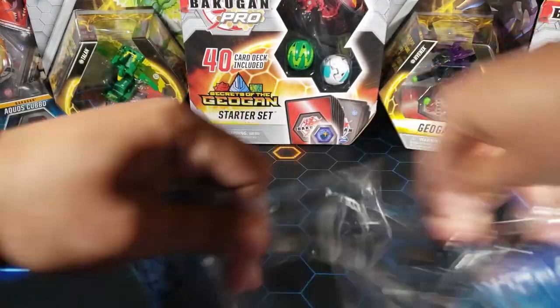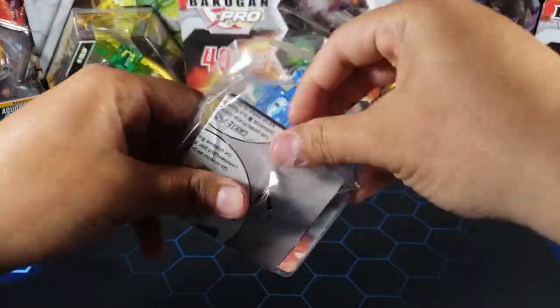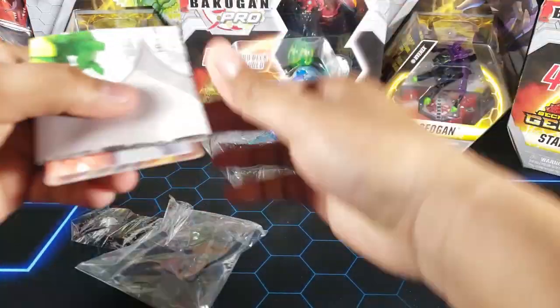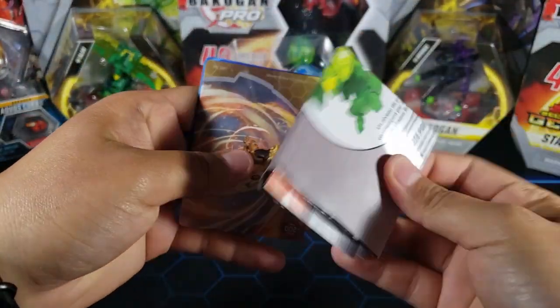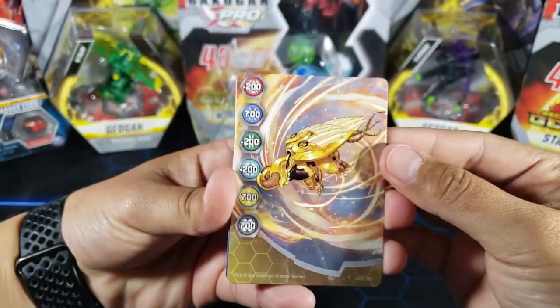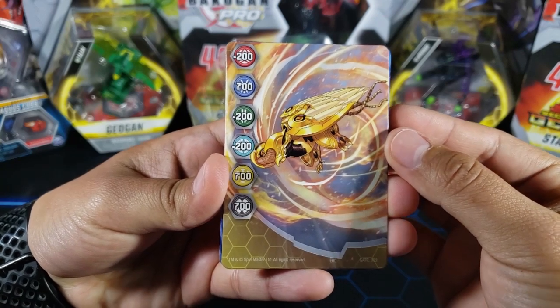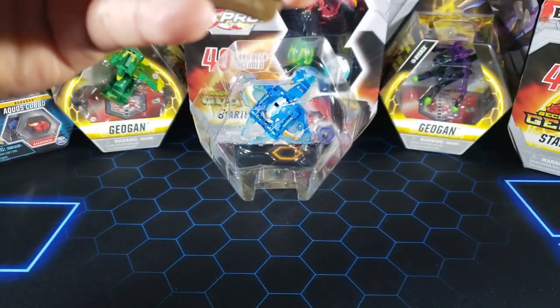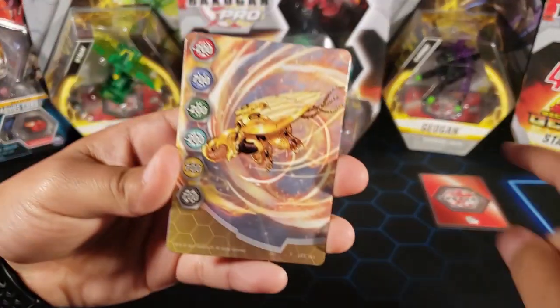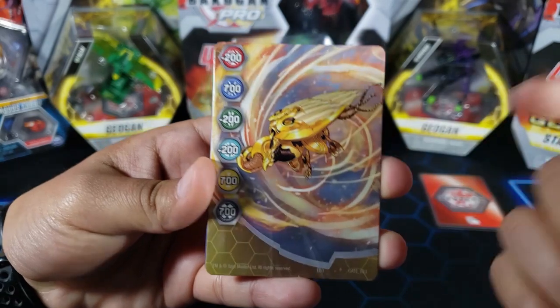First we're gonna take a look at what's inside this little bag. We have a how-to-play guide and then here we have the gate card. We got Pyravian — if I'm not mistaken — let me take a look.